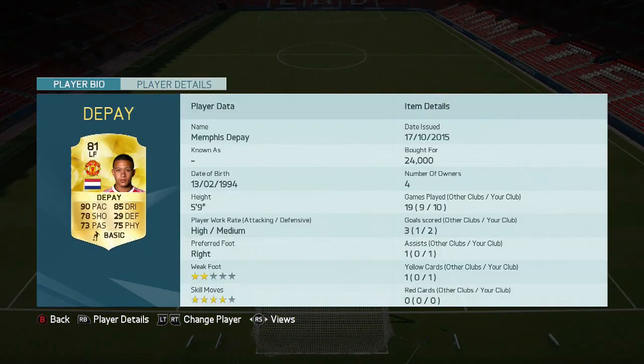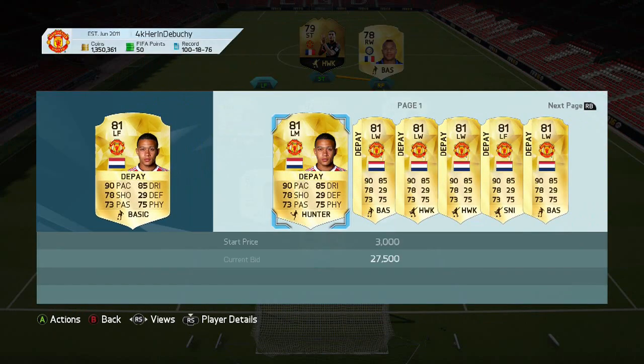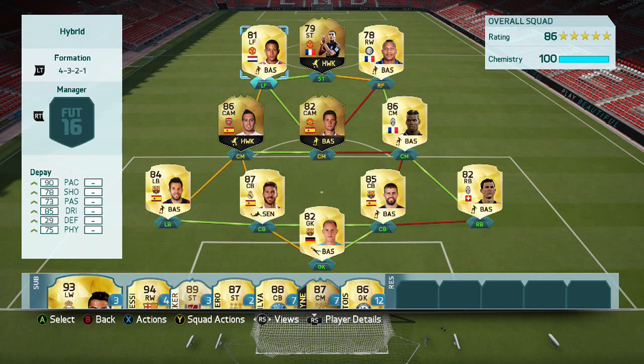On the left forward position we have Memphis Depay at 24k. Unfortunately he doesn't have that 5-star skill move anymore, but he's gone up to about 30k. So roughly I think this team by the time you see it will be about 600k — a little under the budget that was set. Hopefully you enjoy it, but I'll tell you how it played for me in the highlights.